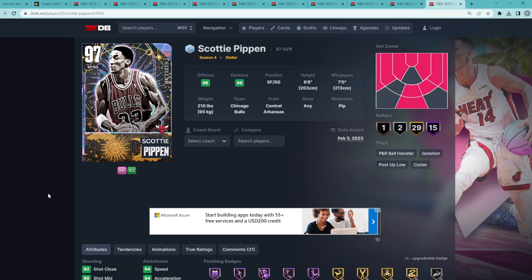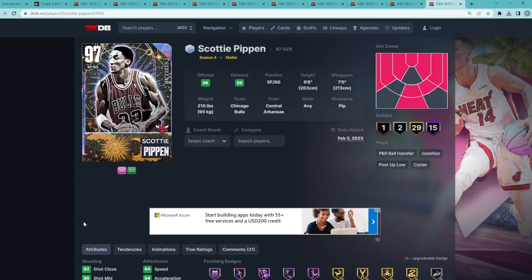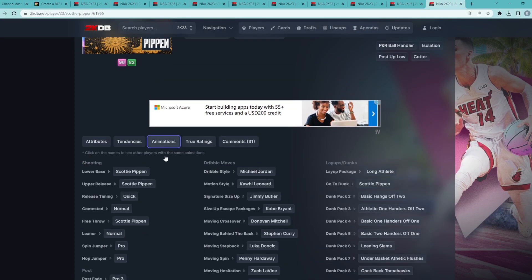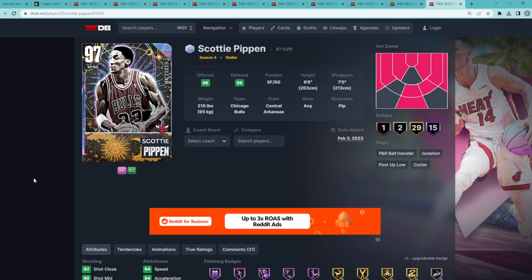To round off the top 10, Scotty Pippen is a perfect fit because you can make a top 5 argument at both shooting guard and small forward. For only about 125,000 MT — or less if you snipe — he's still one of the best on-ball defenders in the game and has one of the better jump shots as well. Let me know in the comments what you think of my top 10 best value card list and any other value cards you'd include. Hope you enjoyed the video — peace.